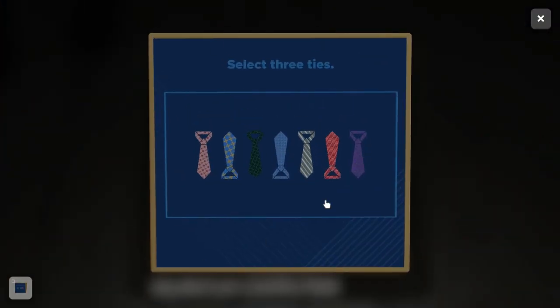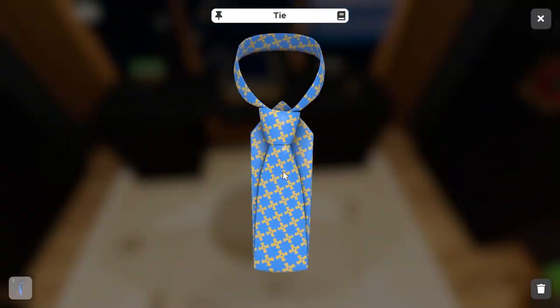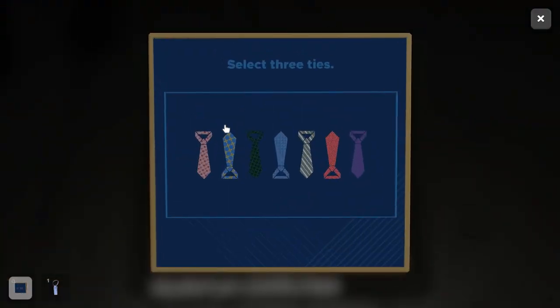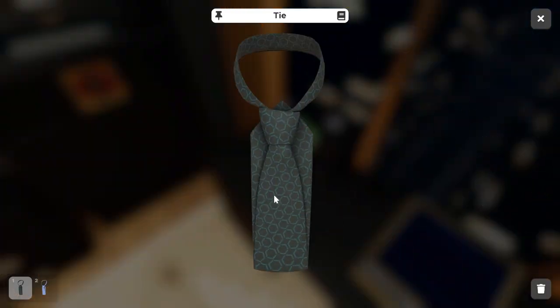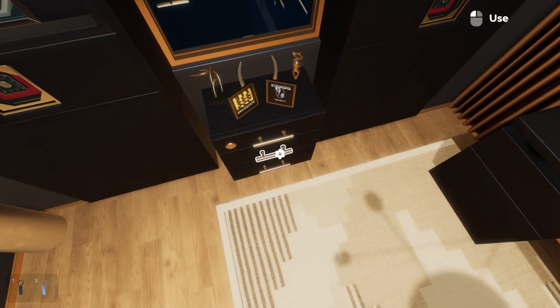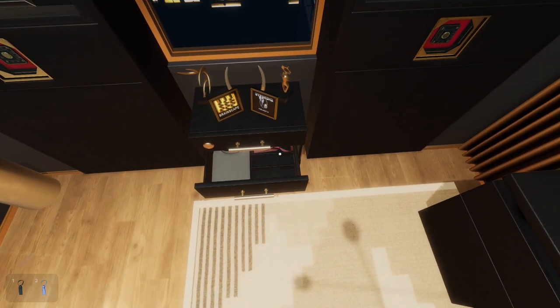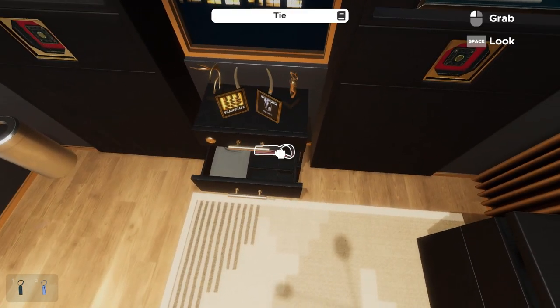All we're trying to do is select the three ties we find around the room. The first one is very obviously on this first corporate leather chair — a blue tie with yellow crosses. The second tie is on the desk: a black tie with blue hexagon details. The last tie is in the second drawer of this black and gold cabinet, buried toward the back beside the pile of shirts.